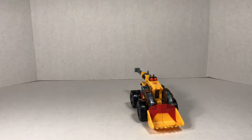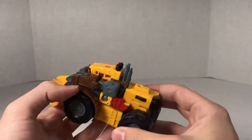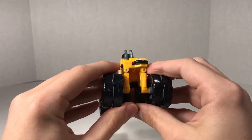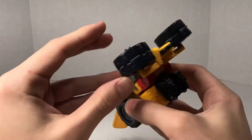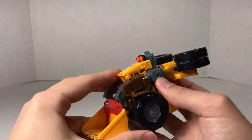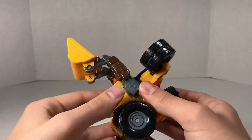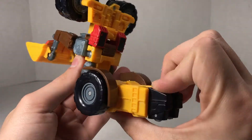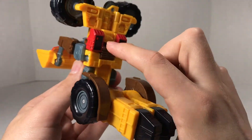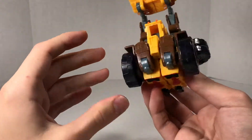That's all there is to say on the vehicle mode, so let's roll right along to the robot mode. To do that, we're going to start by taking off the gun. The next thing we're going to do is take the wheels and move them up into that attack position I mentioned before. We'll move the front-end loader bit out of the way, and come down here and move the legs down.